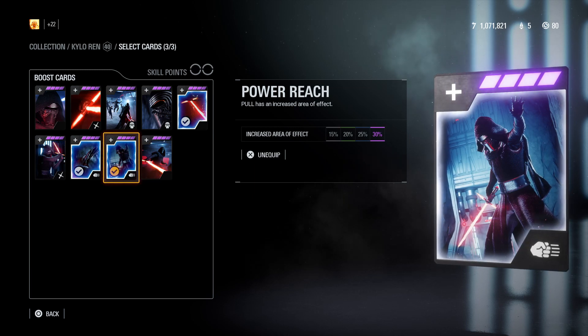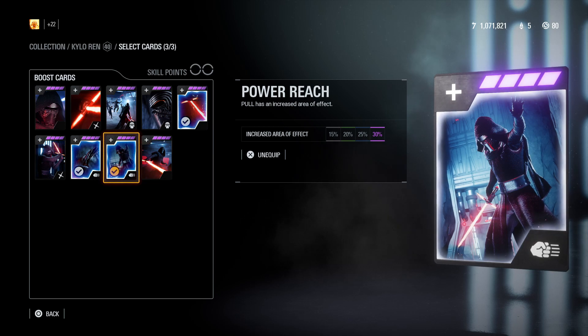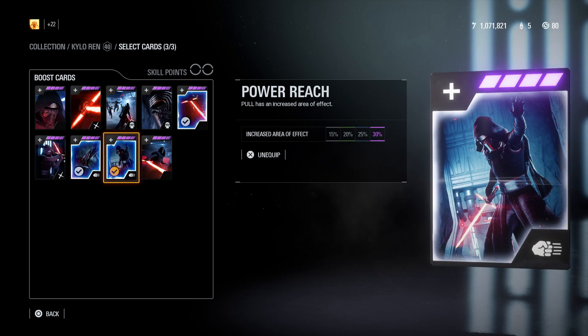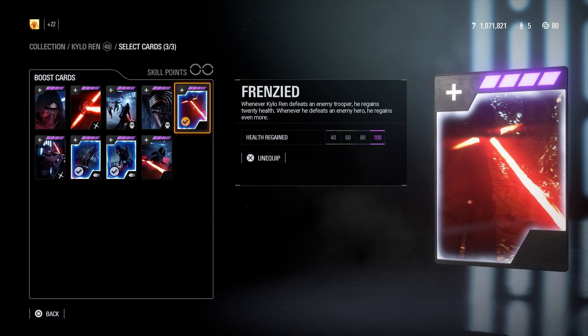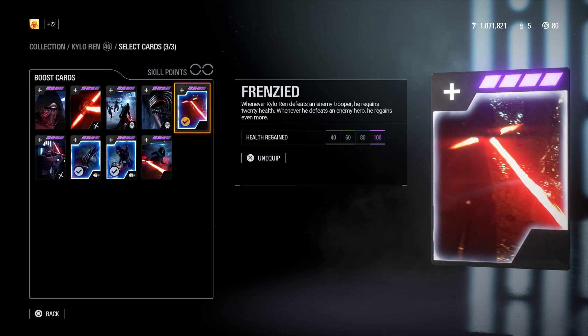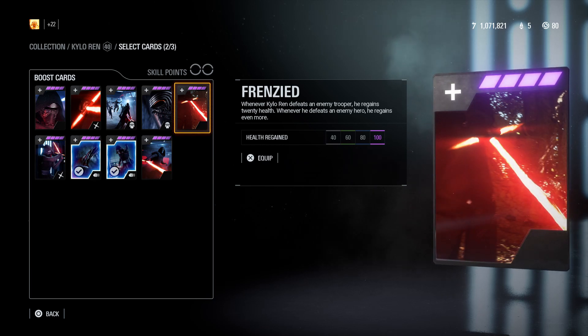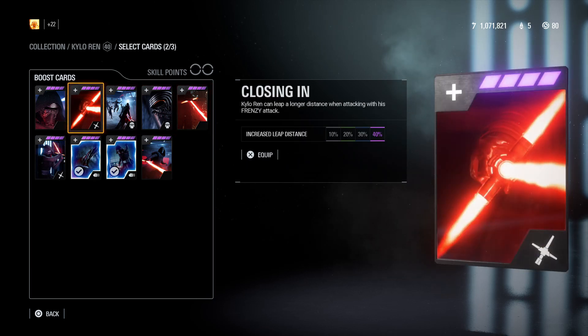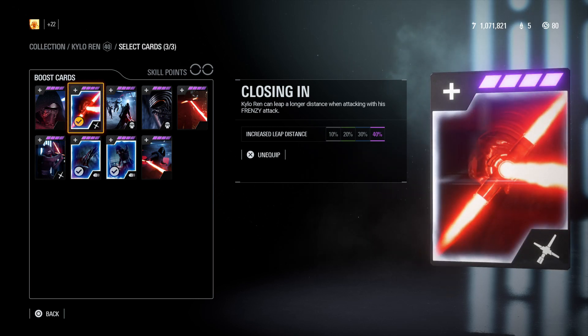I will pin a comment on every hero with the star card you should use if it becomes a passive ability. For Kylo Ren, I don't know how they will rework his Frenzied star card if this does happen, but for now, without any more star cards, I think the best star card to use instead of Frenzied is Closing In, since it increases by 40% the distance you can close in with Frenzy — and after the latest Kylo Ren reworks and buffs, Frenzy is one of the best abilities in the game in my opinion.